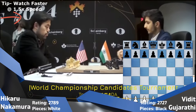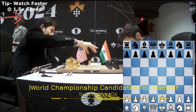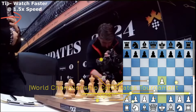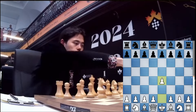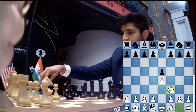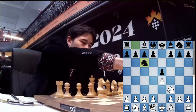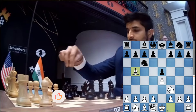Vidit Gujarati crushes Hikaru Nakamura, who is one of the top chess players in the world. Nakamura starts the game with e4, and e5 in response, Nf3 and Nc6, and the Bishop goes in and attacks the knight.